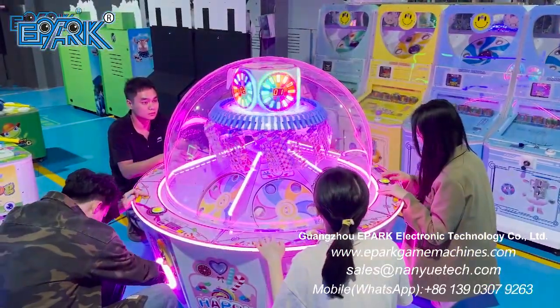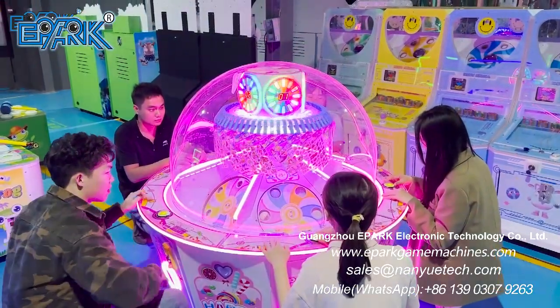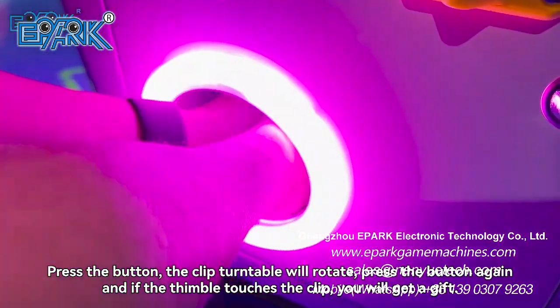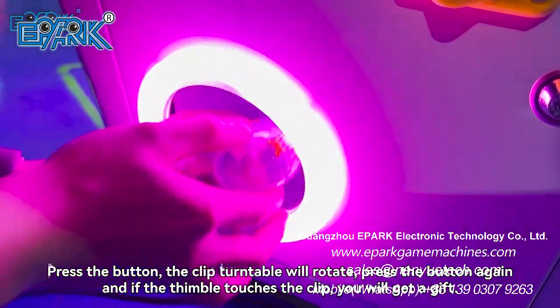Insert coins and press the button — the clip turntable will rotate. Press the button again, and if the thimble touches the clip, you will get a gift.